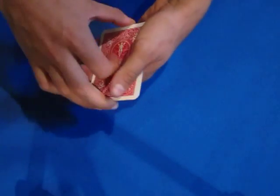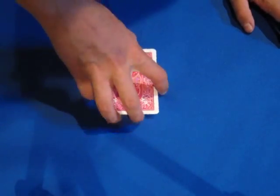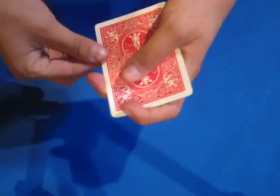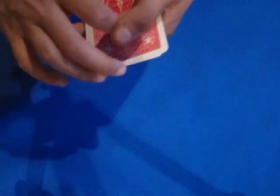You can see that the first ace has turned over. Now if I give the full pack one, two flicks — the first flick made the ace of hearts turn back over, the second flick made the ace of clubs turn over. See that?